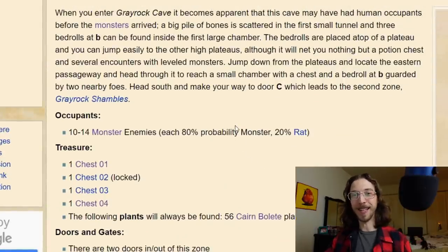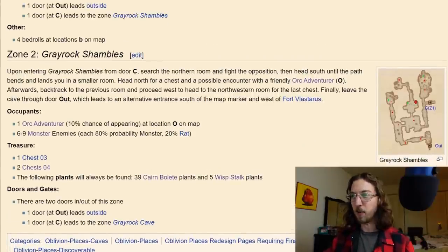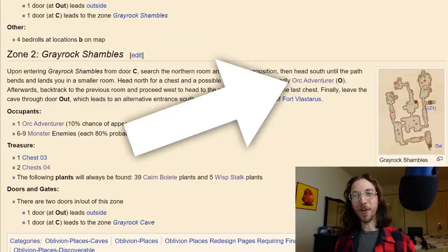Jumping to the second location, Grey Rock Shambles, it comes with a description that includes a special NPC: a friendly orc adventurer whose only goal is to get treasure. When I read this I found it so inspiring! He has the treasure your player characters need, so he can help them fight the trolls. But by the end of it, they'll realize this guy has the thing they came for, they're alone in this cave with him — and if he wants to keep it, what are they willing to do to get the treasure? I love that little dilemma!